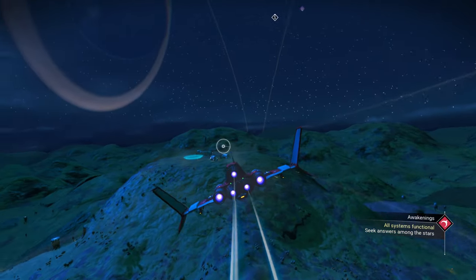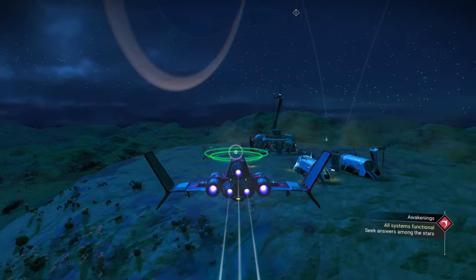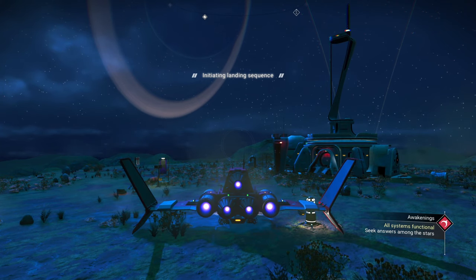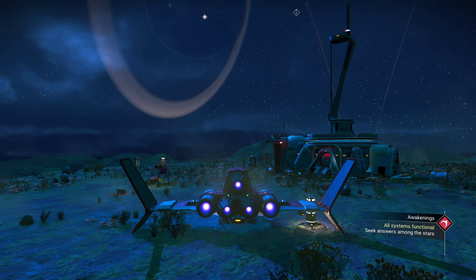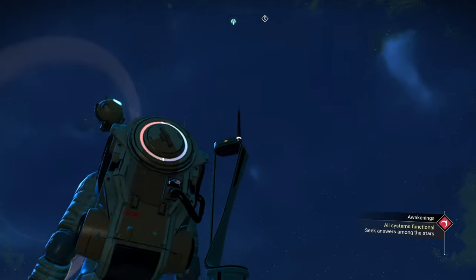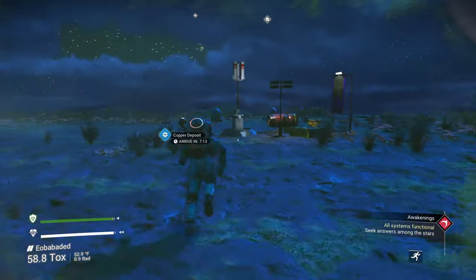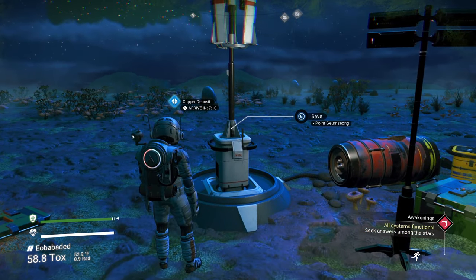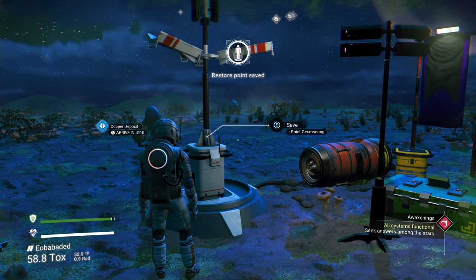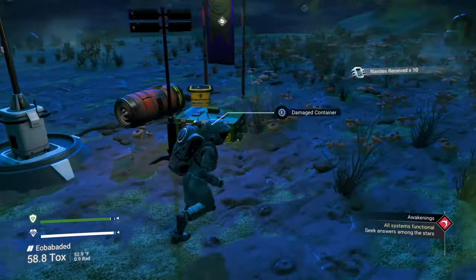It looks like we've gotten lucky here, folks. This particular building has a landing pad — that's what these rings are. If you hit the E button as you get close, it'll take you into its landing pad, which will save you from using your thruster fuel. This building is a specialized building — it has radar equipment on it that can find a discarded ship. We're going to use that here in just a moment. It also gives us a save point, a piece of navigation data, and 10 nanites every time you find one.